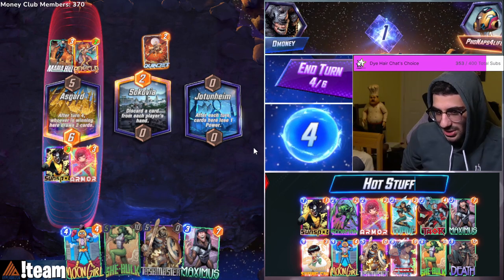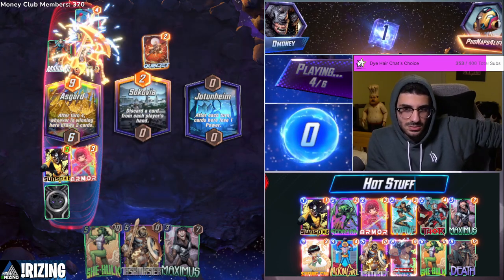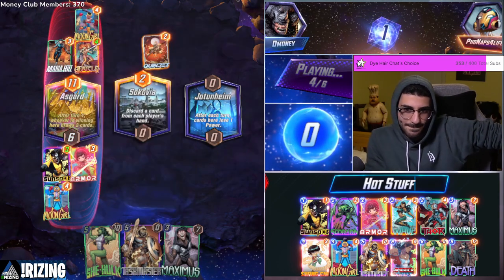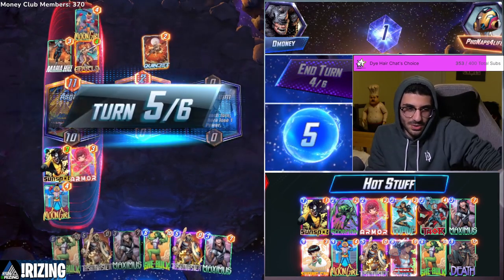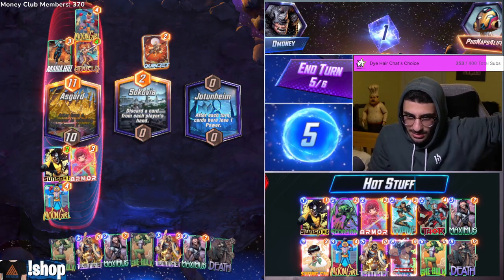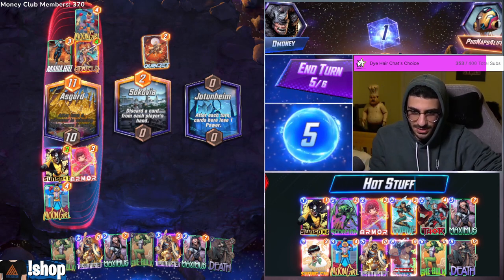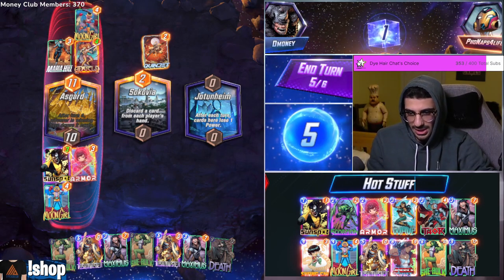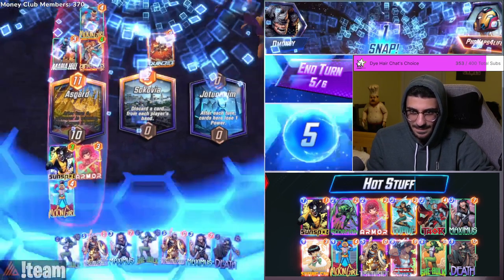I want to copy She-Hulk and then pass. I didn't really want the cards anyway — I just wanted to deny him from getting the cards, but it's fine. Am I supposed to snap here guys? I think so — I have such a nice turn coming up. I get to play two She-Hulks and a Maximus — little Maxi pad in there. Snap!